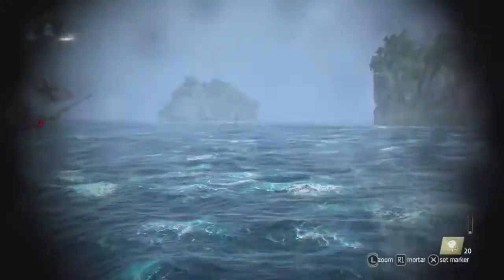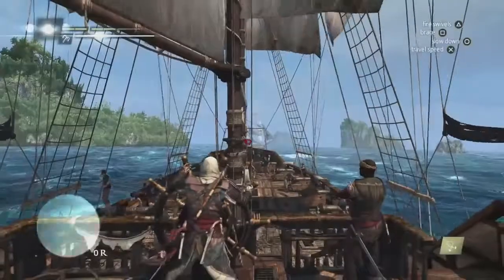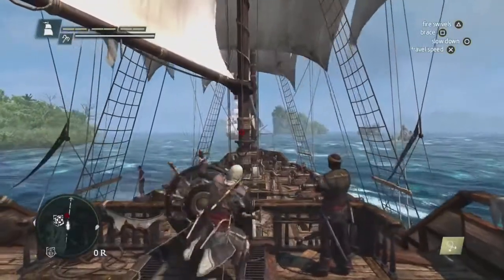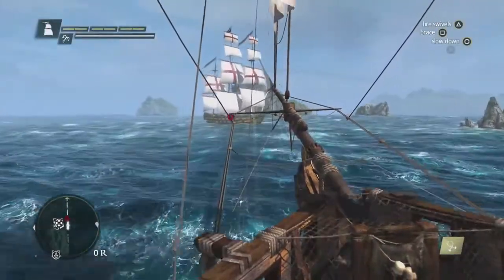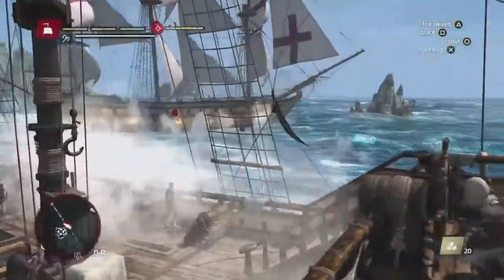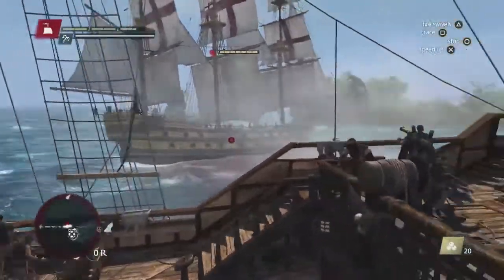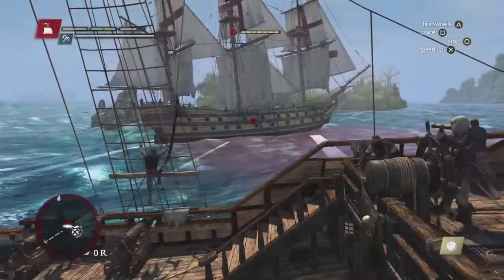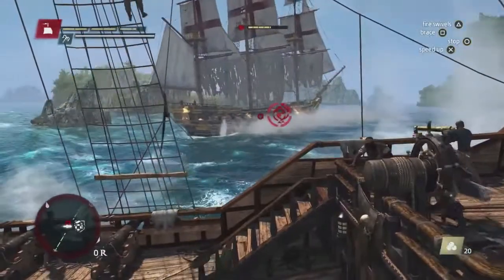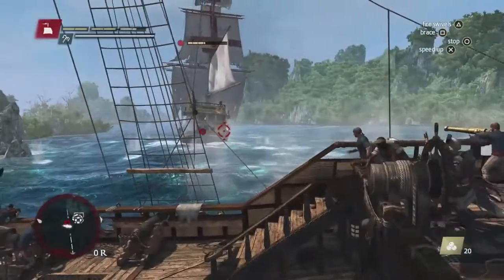Back in the ocean, we see a British frigate patrolling the area. Using the spyglass, we can see that it has a lot of cargo. Cargo is very important for getting those upgrades. The basic round shot is trajectory based, which comes in very handy when you have big waves you need to shoot over. By hitting the hull and not the sails, we expose weak points to do extra damage. As we get in close, we're going to unleash the heavy shot — this is the shotgun of naval combat.